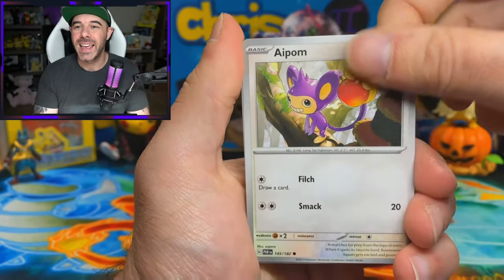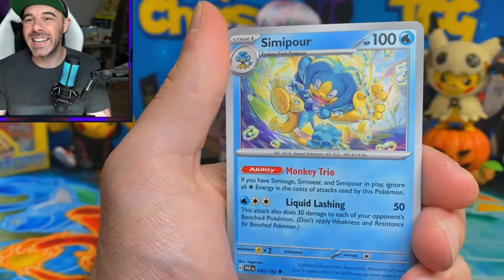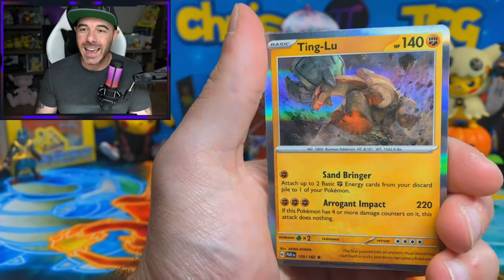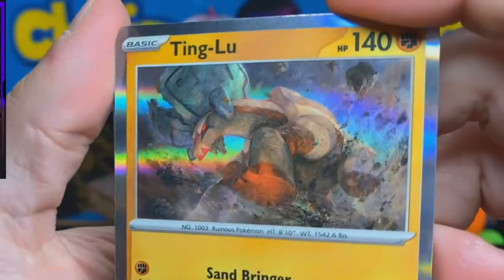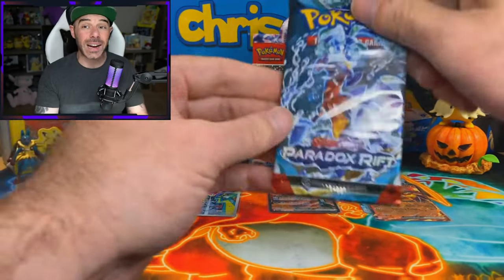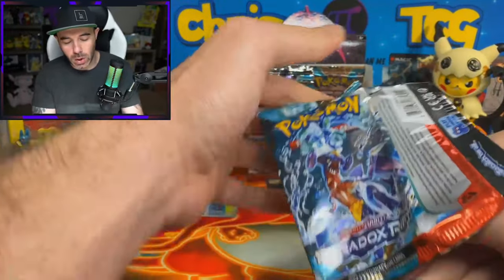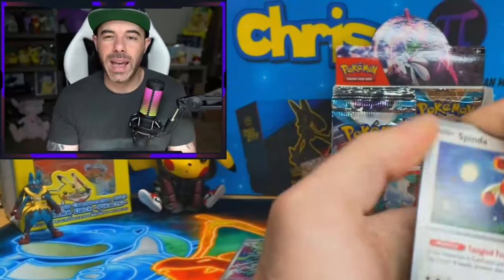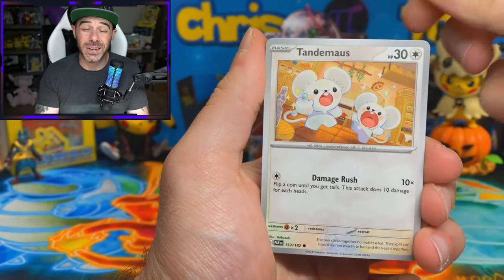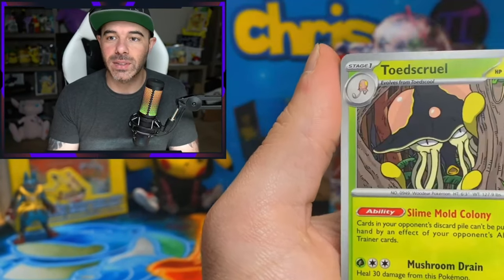We're almost done with the first half of the box here. Still no SAR and still only four hits, so hopefully the second half is going to turn it around for us. We got a Feebas, Apom - Apom also got a Claymation AR, I love it. Steany, Simipour, Zebstrika, Toadscroll Reverse, Feebas again, and a Tinglu. I didn't even know Tinglu got a regular holo in this set - very cool. I do believe we have seven or nine gold cards this time around, and we have 15 SARs. That's a lot.